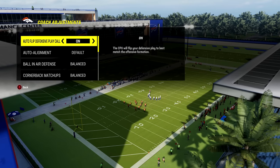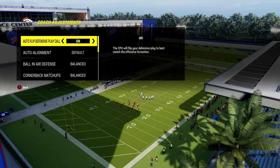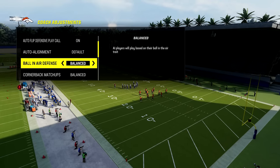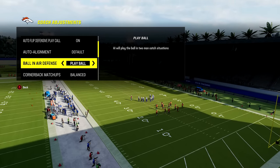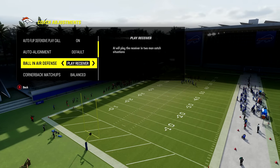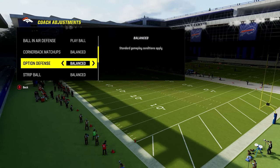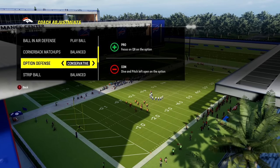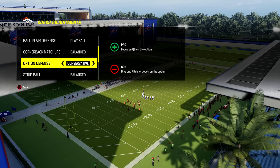On the defensive side in coaching adjustments, there are a few. Auto flip play call — leave this on for beginners, more advanced players turn it off. For ball in air defense, if you're not comfortable making user picks, set this to play ball so your CPU will have a better opportunity to get interceptions. Option defense is the most important one — always put this on conservative, because if you don't, read options will cook you and the quarterback will get easy yards.